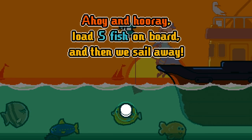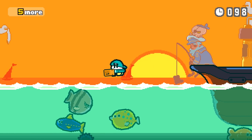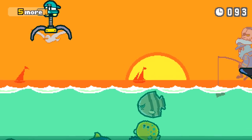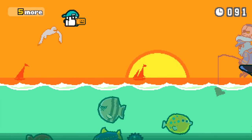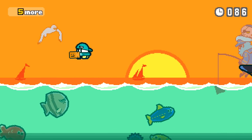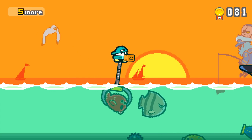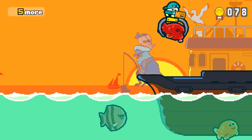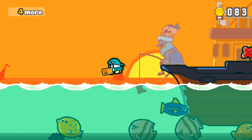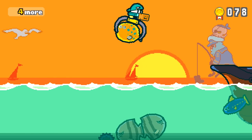Ahoy and hooray — load five fish on board and then we sail away. Five fish on board — these are some big fish too. Come here little fish. So these are like little emotes — we got a thumbs up and ringing the doorbell to deliver your package. We got this red fish right here, let's drop you off. There's Box Boy in the background — that's of course another HAL Laboratory game. We played Box Boy and Box Girl last year when it came out, very fun little game.